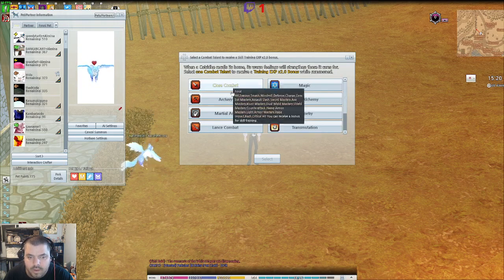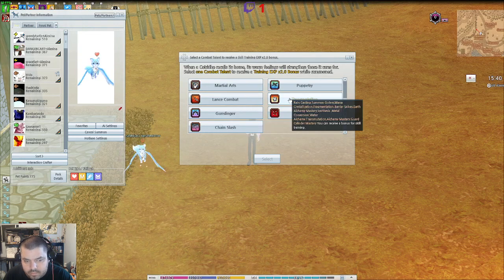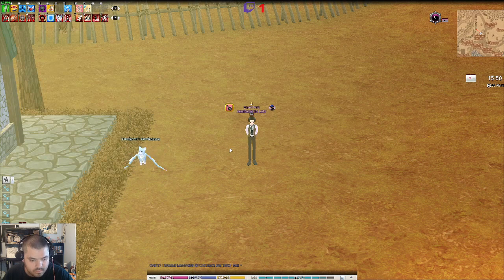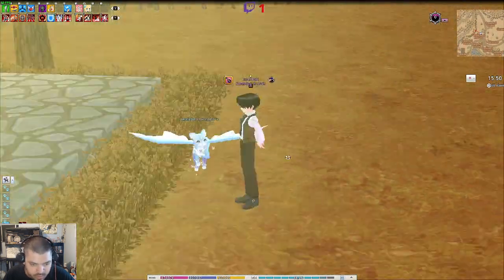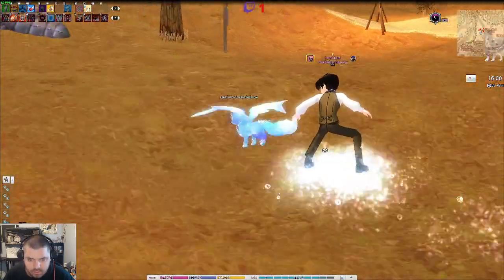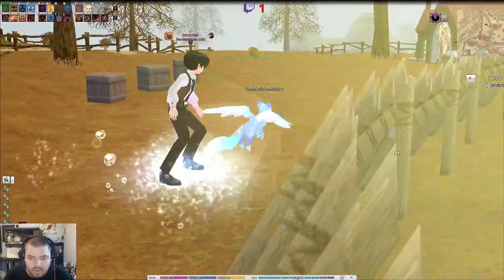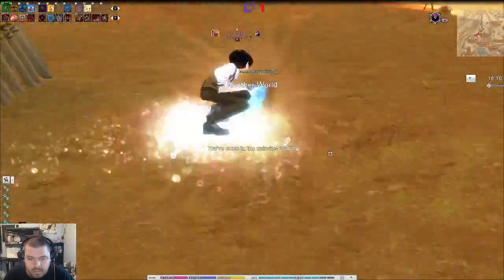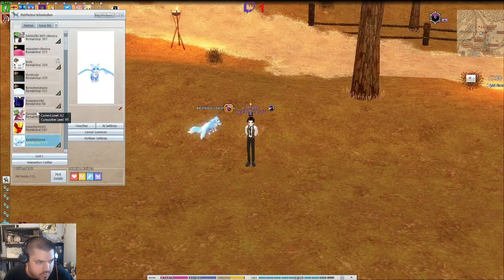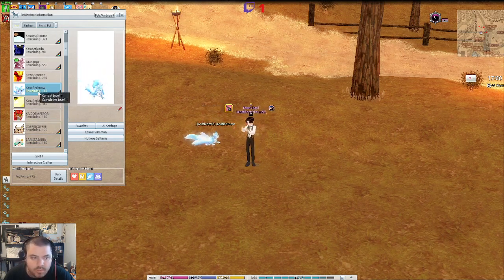Now we can pick a combat talent for it to get about 2x bonus XP. We'll pick magic skills, because magic skills are sometimes a pain to level up. Here's the pet, and here's what happens when you mount it. I kind of want them to release a giant cat you can actually ride around — this isn't really a mount, not really. What kind of summon time does it have? It looks like we've had it summoned about three minutes, and it can be summoned for about two hours — 120 minutes. That's about the right summon time for this pet.